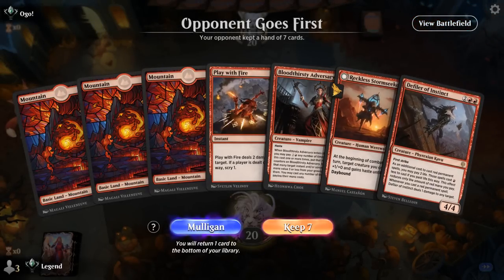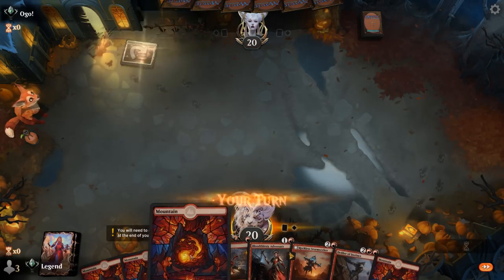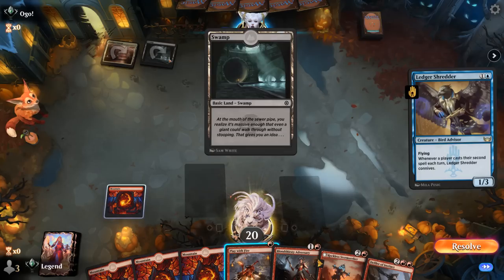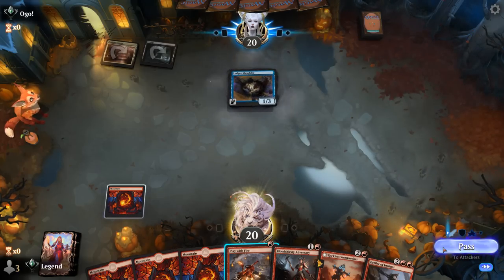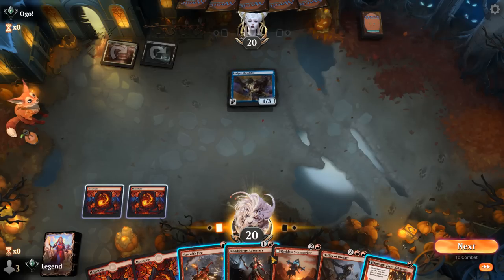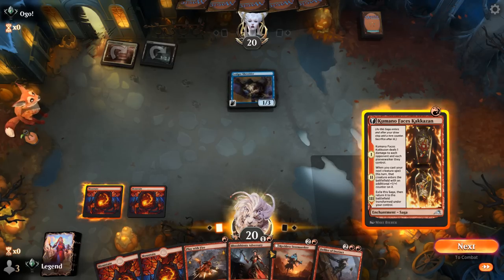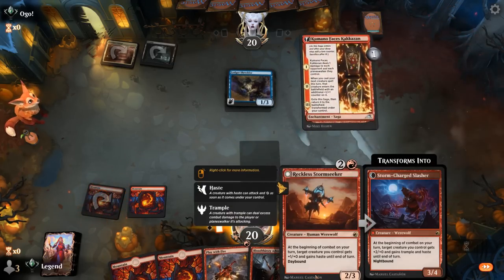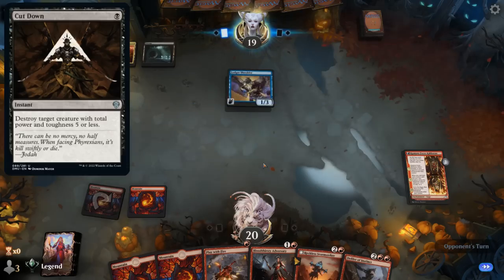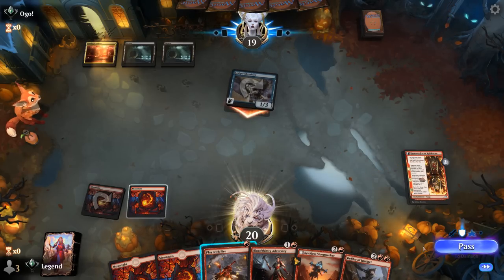Okay, we're on the draw, got a fine hand — good curve of creatures with a tiny bit of interaction. Stormseeker also pairs quite nicely with Defiler, which lacks Haste. Opponent on a Grixis deck, and Ledger Shredder sadly — we cannot finish off with Play with Fire there. The Adversary would also get blocked. Could play Kumano here, or save it until after we played Defiler. I think playing Kumano now is fine and then next turn Stormseeker — getting a counter means it cannot be taken out by Cut Down, which would otherwise be a concern.